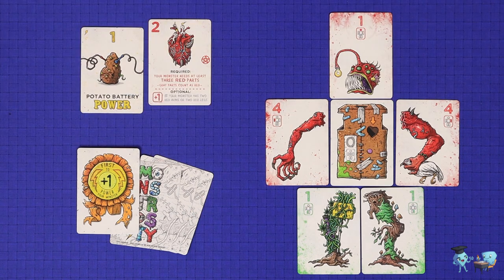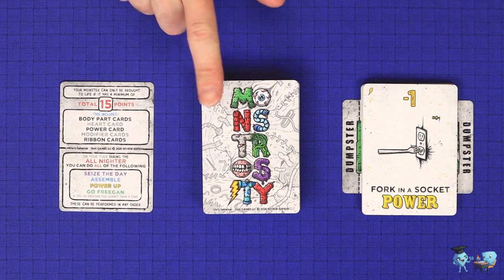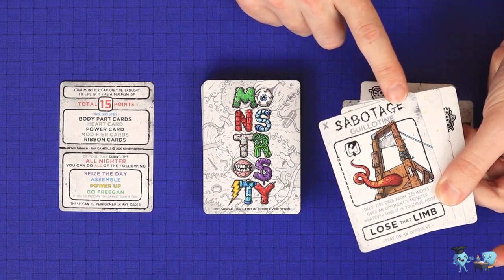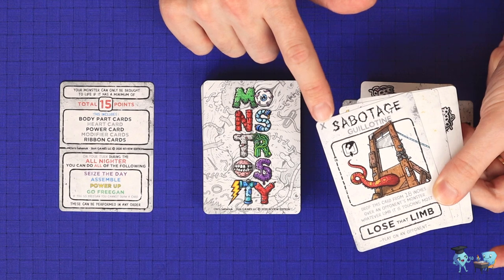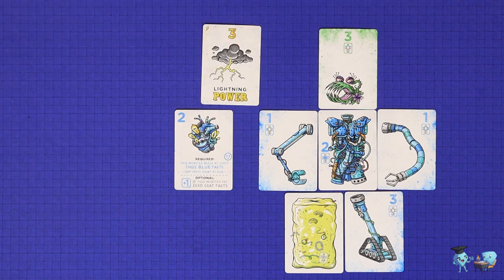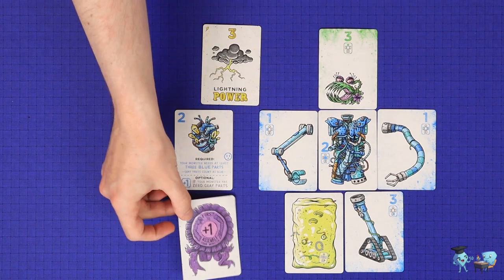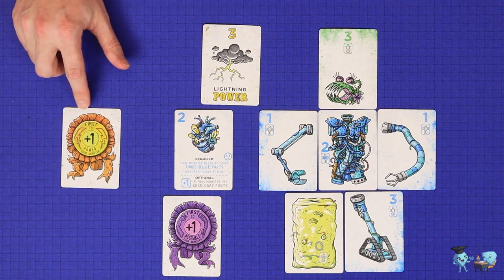That player's game is over and all other players get one special turn called the all-nighter. In the all-nighter the player may do each of the following once, in any order: draw one card either from the deck or by going freegan; play one non-body-part, non-power card from hand in the same way as the seize the day action — the only restriction being that an animated monster is immune to sabotage; play one body part card from hand into their monster; and if they also meet the requirements, play a power card to bring their monster to life. After this, all players who have brought their monster to life add up their total scores including any ribbon bonuses, and the player with the highest score wins. If tied, the first monster to be animated breaks the tie.